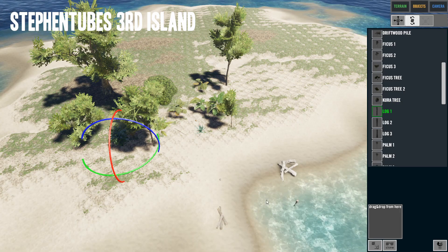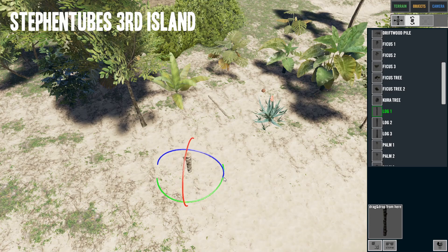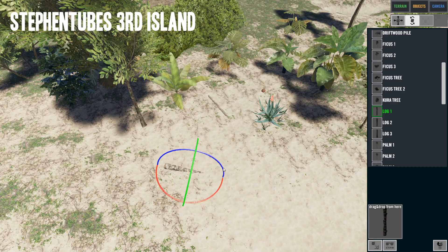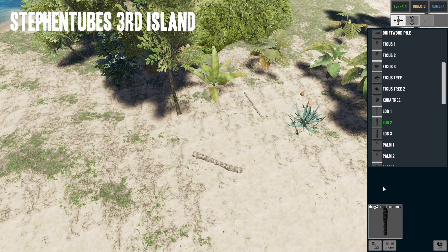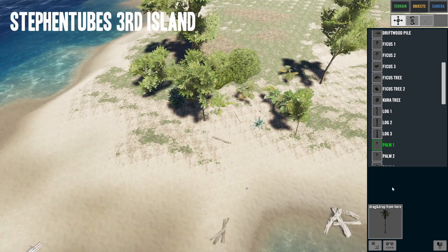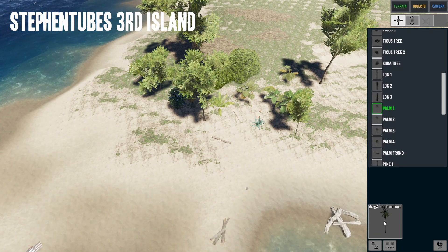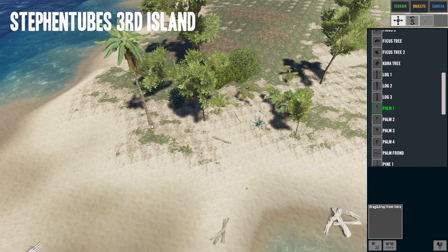That's a big ficus tree — I don't think you can chop that one down. Here's a kura tree — let's put that in the shade. We've got a log — why is that log just standing up? There we go, it's on the ground now — a little more believable. Here's another log, and now here come the palm trees.